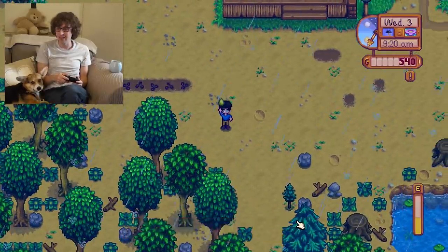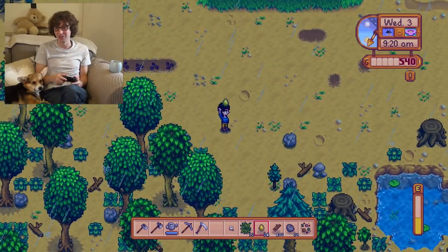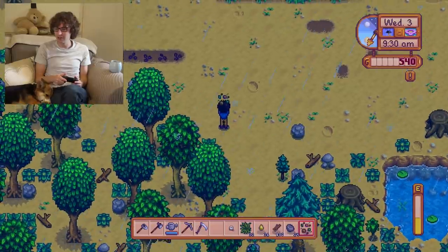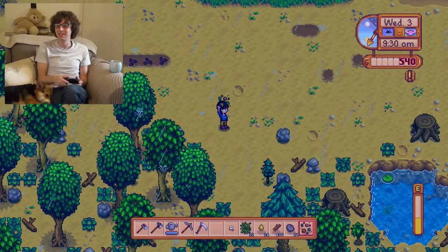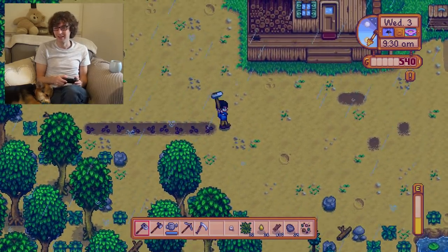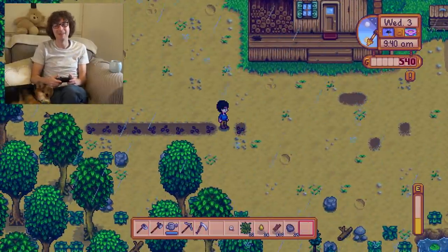What am I holding here? Oh, sap — this is just sap I got from the trees. Maybe that's going to be used for something. And then what is this here? How do I see what things are? If I go to this menu here — mixed seeds. A little bit of everything, plant them to see what grows. Let's do this separately — leave a gap of one and this is going to be where my mystery seeds are planted. Very exciting to see what ends up growing.